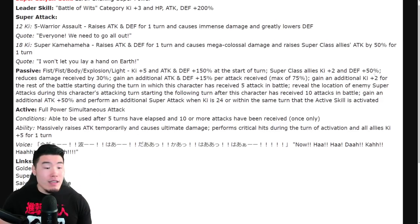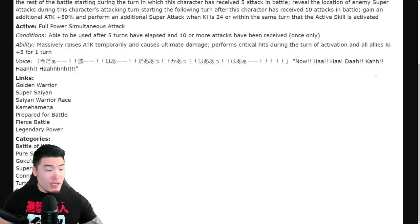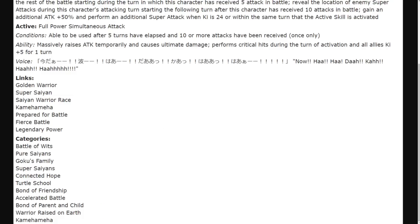Lastly, links: Golden Warrior, Super Saiyan, Saiyan Warrior Race, Kamehameha, Prepare for Battle, Fierce Battle, and Legendary Power. Categories are: Battle of Wits, Pure Saiyans, Goku's Family, Super Saiyans, Connected Hope, Eternal School, Bond of Friendship, Accelerated Battle, Bond of Parent and Child, Warrior Raised on Earth, and Kamehameha. I'm blocking it — let me just disappear for a second. There you go, those are the categories.